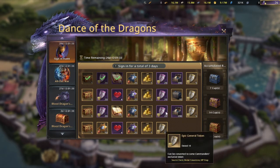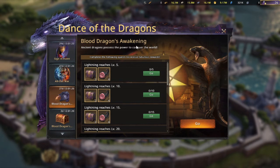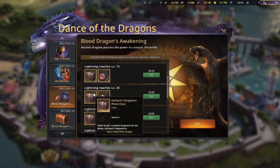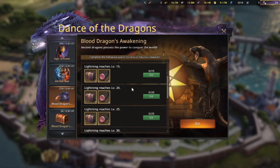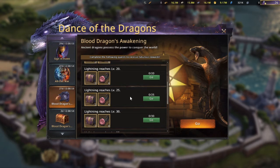I believe it's the season three album these photo shots go into, so that's a new page you get once you collect all the photos from here. Then All-Out War has been added, starting in about seven days. The Blood Dragons Awakening event is focused around the lightning dragon — reaching a tier level gives you certain rewards and another photo chest for another page in the season three album. That will bring the total up to about four or five pages in the new season album.